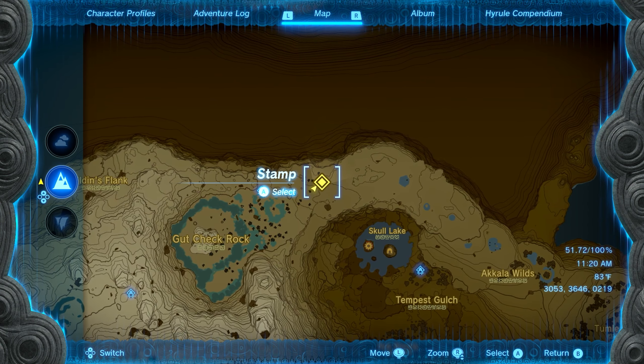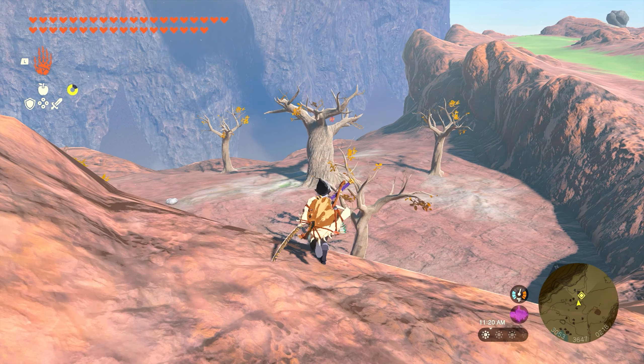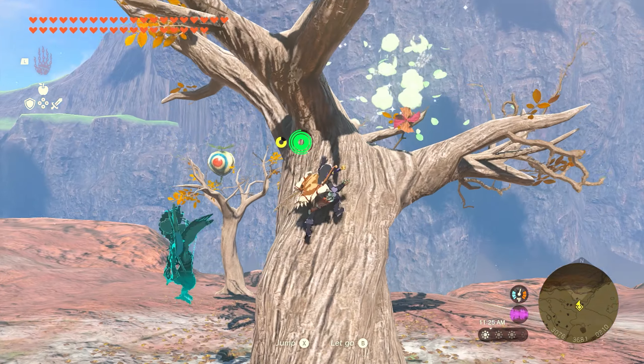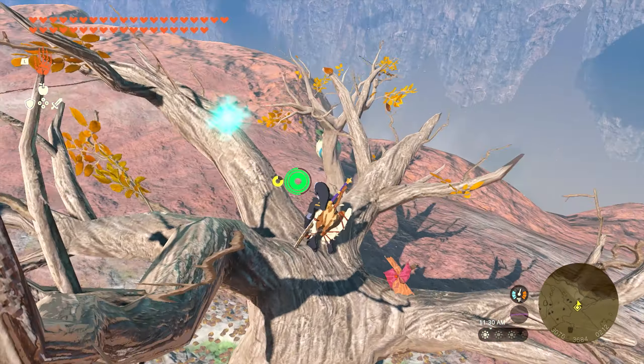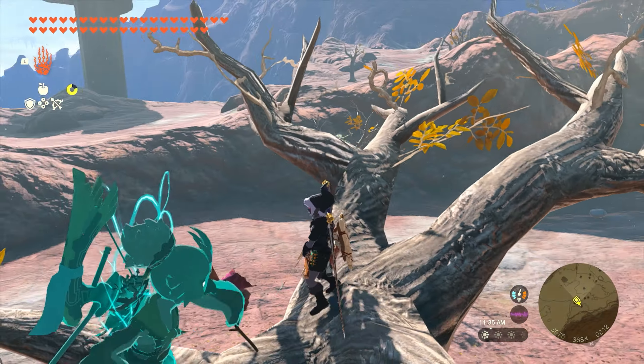Number eight is also in the Heights, but a little bit further north. Once you make it back here in the trees, you'll find a small broken-down shack with an acorn hanging from a chain. Just shoot that acorn with an arrow, and once you do, the Korok will appear and you'll get the next seed.